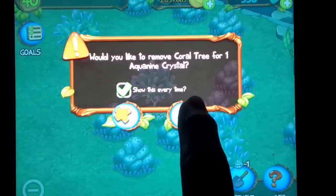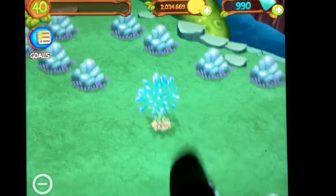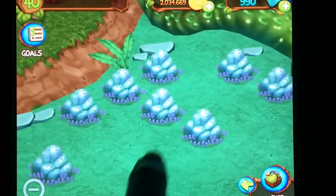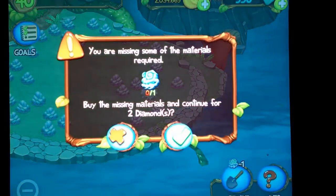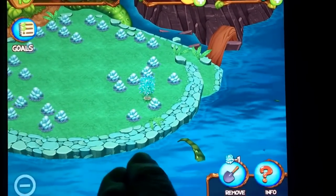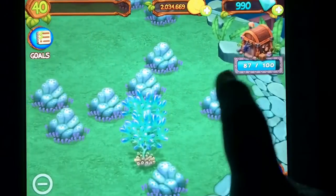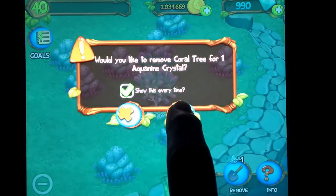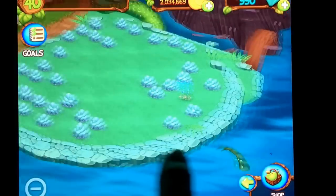You can clear a tree for one crystal. Sometimes you get a seedling, sometimes you get a diamond, and sometimes you get nothing. I've used up all my crystals. These rocks take five crystals from that island. Oh, and no diamonds — that's really strange.